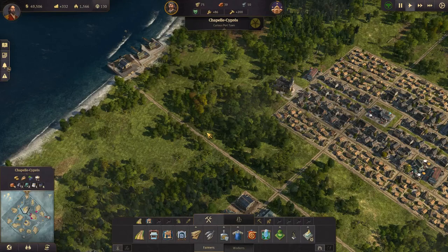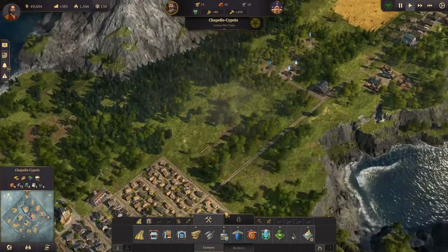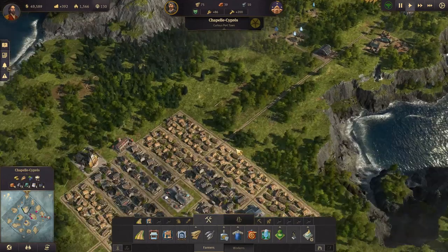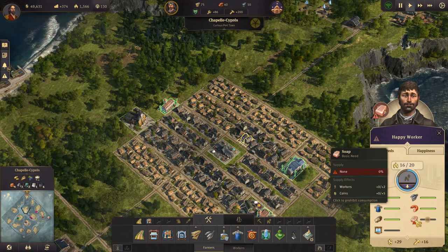Hey everyone, I'm Nog and welcome back to Anno 1800. In today's episode, I want to get sail makers going. Let's see how our citizens' happiness is - we need to get soap going as well.